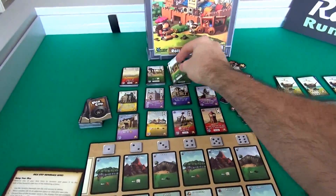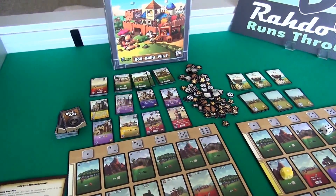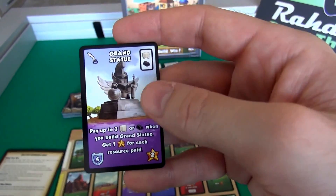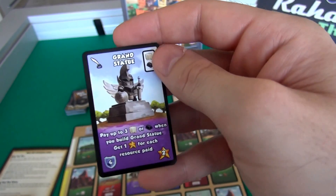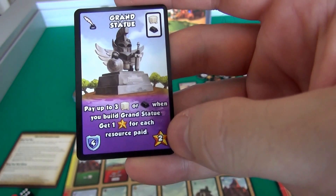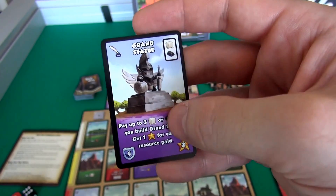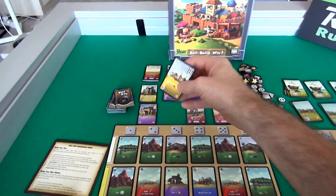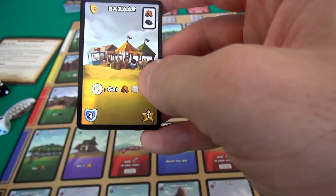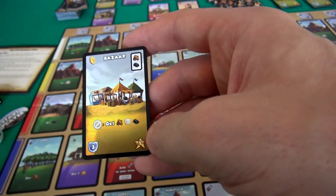Right now I could afford a grand statue, which costs an ore and a stone. But the special thing about the statue is when you build it, if you have excess stone or ore, you can spend that as well to get extra victory points. By default it's worth 2, but it could be worth up to 5. I'm very tempted to buy this bazaar, which would cost me my lumber and my ore. In the future when I land on it, I get 1 of each resource - 3 goods off of 1 space. This space is also worth 1 victory point at end of game.